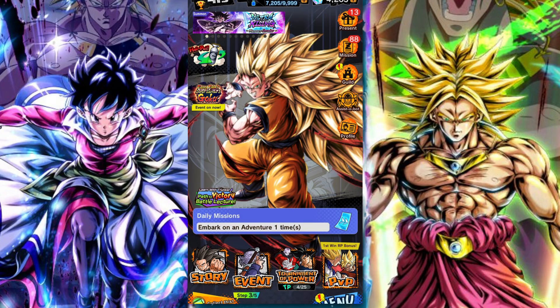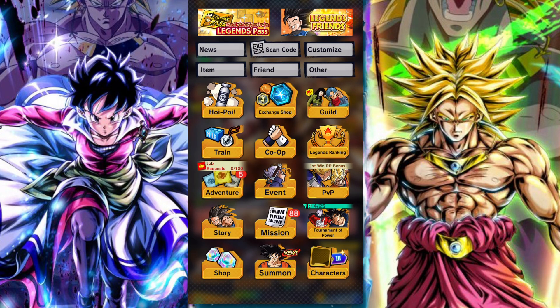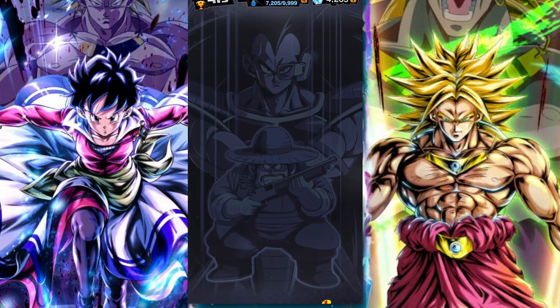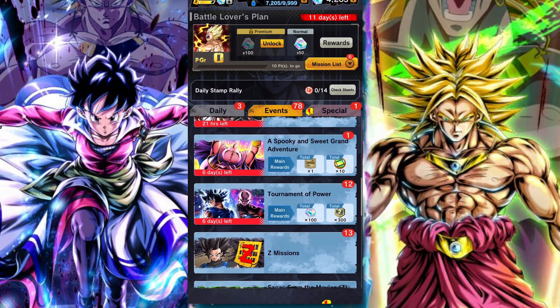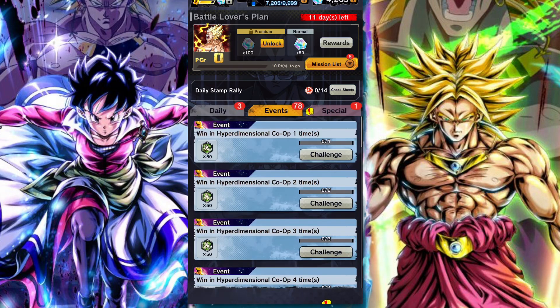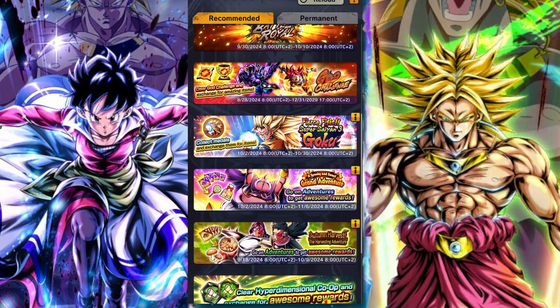G'day and welcome back to another DB Legends video. In this video we're going to be taking a look at the Hyperdimensional Co-op for the current iteration, which features the Sparking Z-Power for Fierce Fight Super Saiyan 3 Goku along with the traditional Hyperdimensional Co-op Store Refresh. As you guys know, we just got Fierce Fight Super Saiyan 3 Goku, and so we just got a Hyperdimensional Co-op that obviously boosts his drop rate.